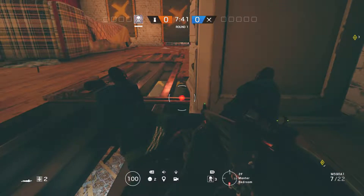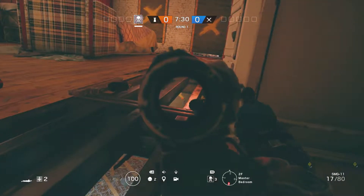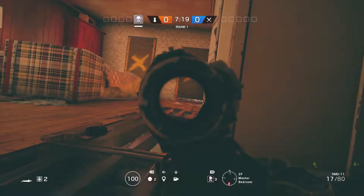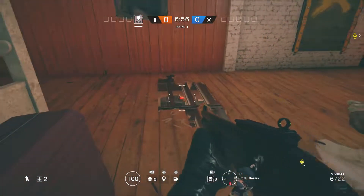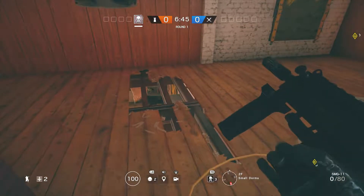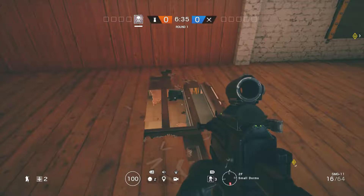Another good spot is if you open up some holes here you can actually lay prone behind this bureau and watch the front door fairly well, while also watching to see if anybody is going to be coming up this way. You can also watch the classroom window from this spot right here. So we're really going to be able to cover all of these windows and doors that are entrances into the first floor on the east side of the map.